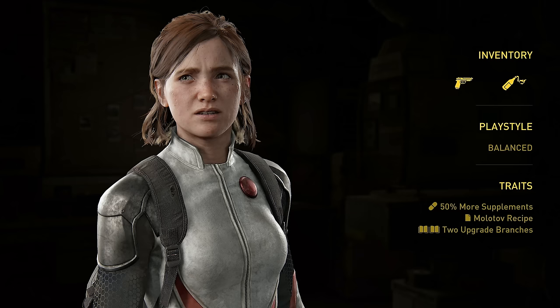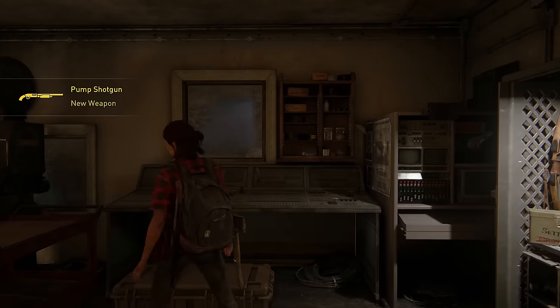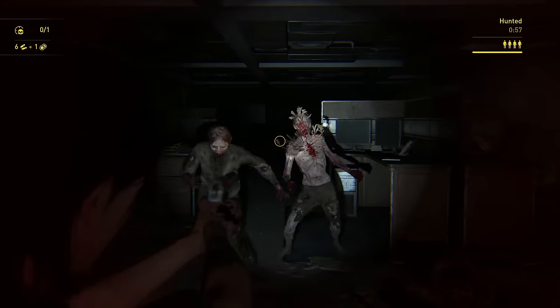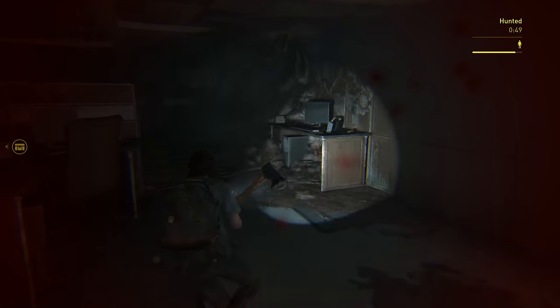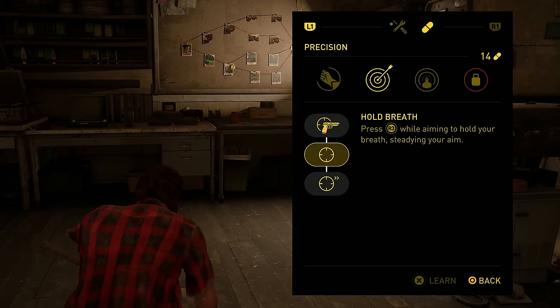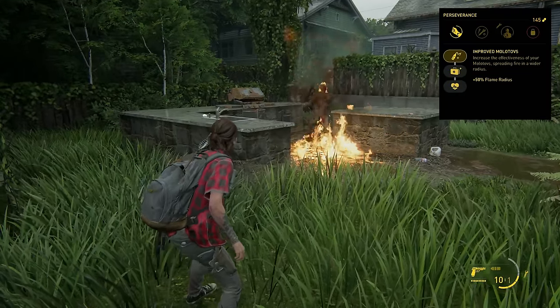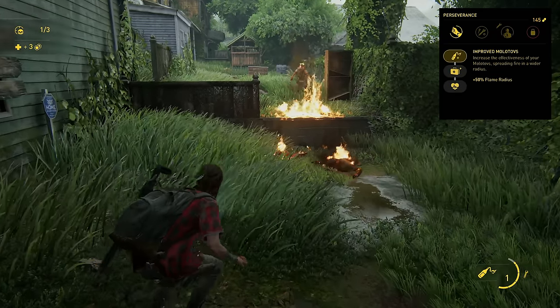Ellie is a well-rounded little murder ball, viable for a large variety of playstyles. Her unique trait grants a 50% increase to supplement gain — those tasty pills you pop to unlock skills. Ellie starts a run with six rounds in the semi-auto pistol, one Molotov, the crafting recipe to make more Molotovs, and is the only character to start with two separate upgrade branches. The extra branch you start with is chosen at random each run, allowing her to be the only character able to have four separate upgrade paths at once. Her main upgrade path is Perseverance, with the first skill improving the radius of Molotovs by 50%, mostly useful for countering the infected.